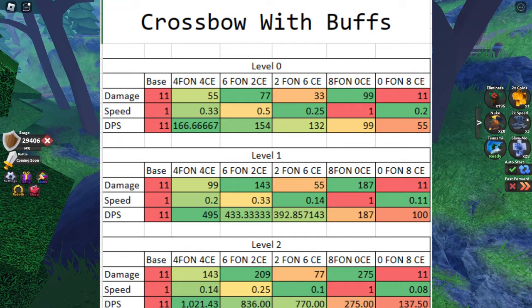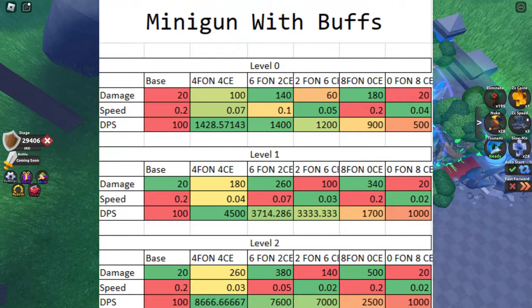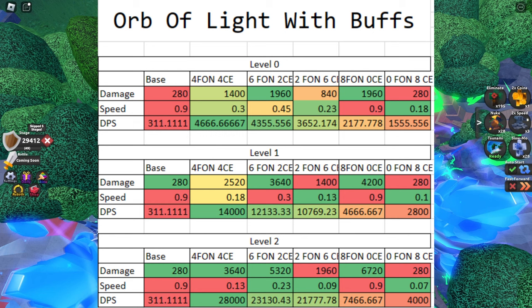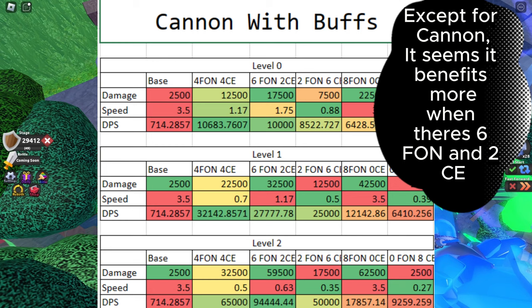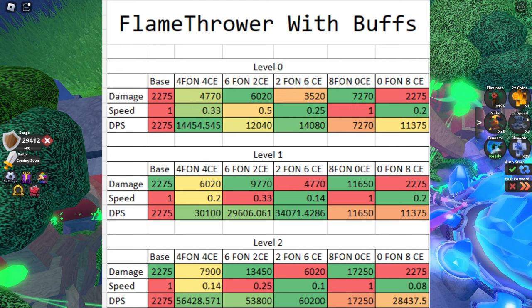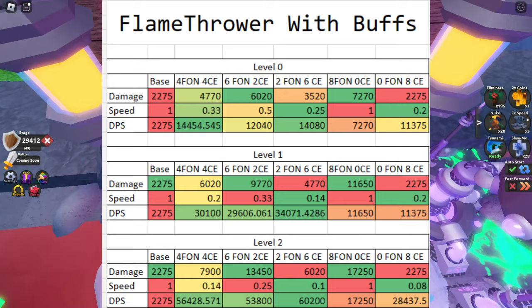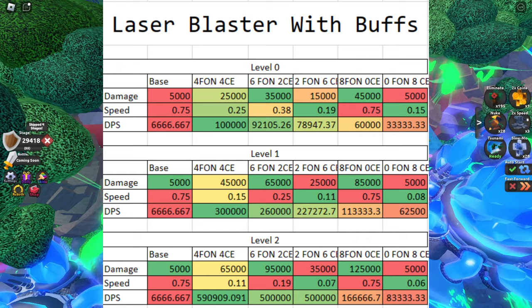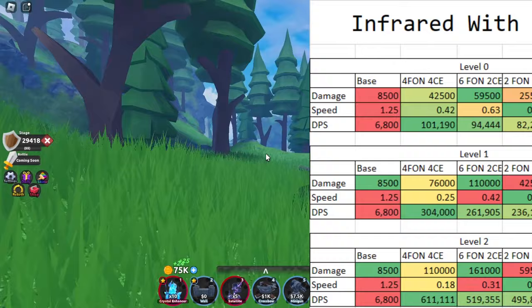What's showing on screen right now is a table for each tower you should get, with their DPS and stats at different buff levels. The levels shown are the buff levels, not the tower levels, since all towers in this table are maxed out. Feel free to pause and check the DPS for each situation. Having both 4 force of nature and 4 crystal enhancer results in more damage per second. Something weird I noticed is that the flamethrower's flame damage doesn't get buffed at all. If you can't balance it, I'd suggest going with more force of nature compared to crystal enhancer — 6 force of nature and 2 crystal enhancer is better than 2 force of nature and 6 crystal enhancers.